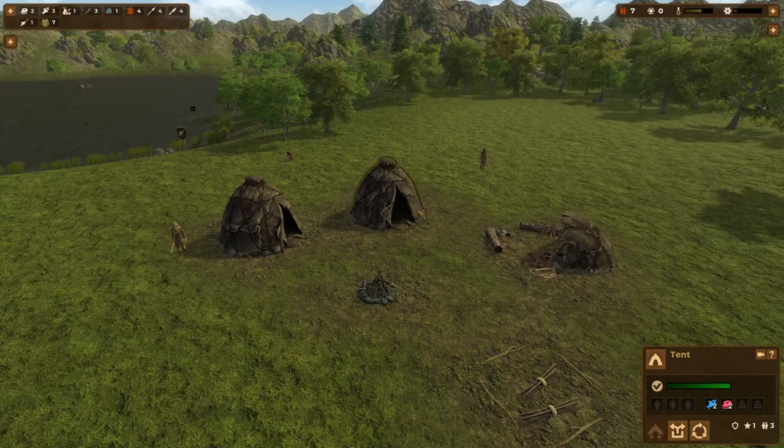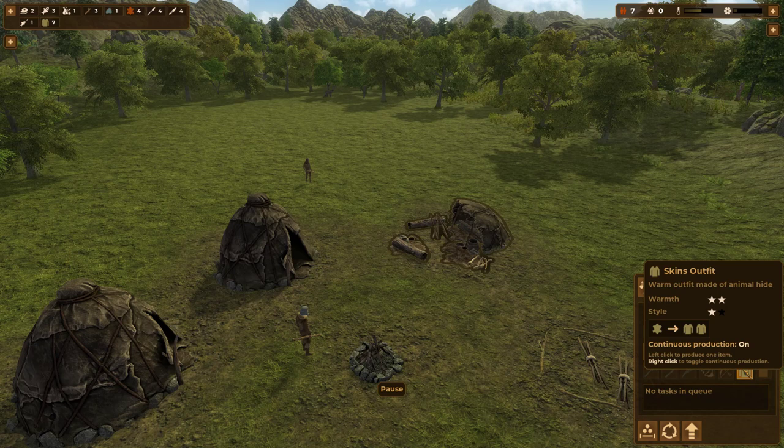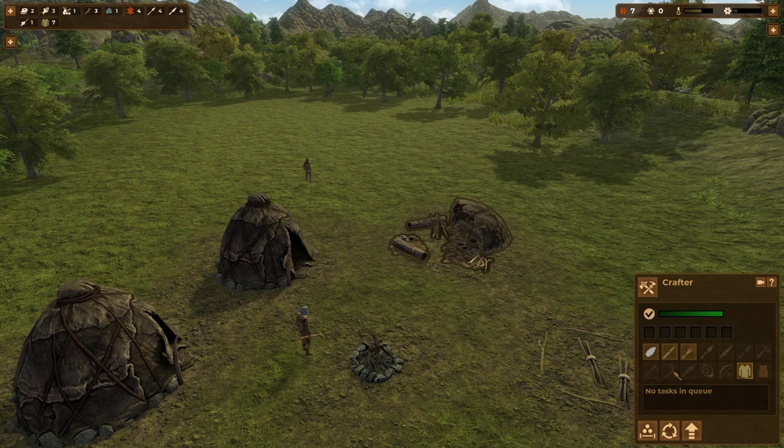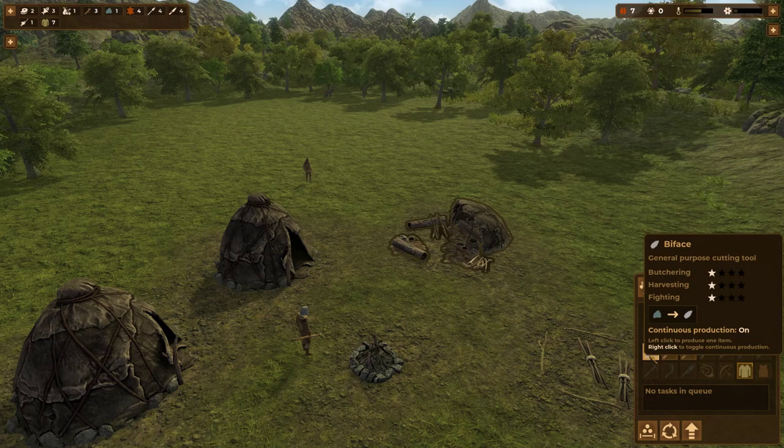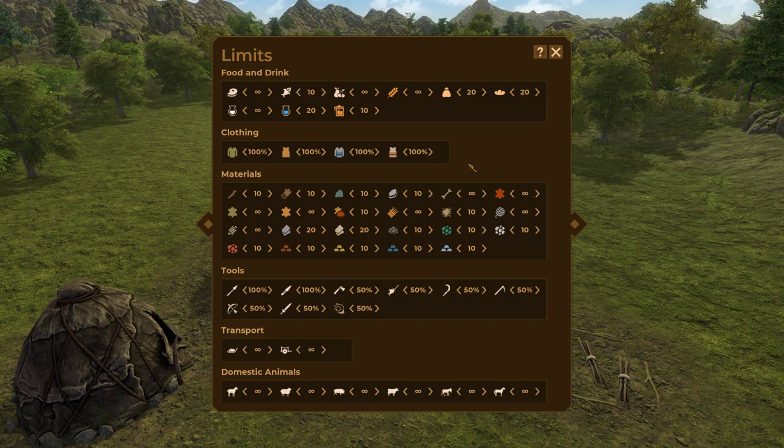Looking at our camp — these tents each fit three people and can store a little food. We've got a crafter station where we can craft skin outfits, wooden harpoons, wooden spears, and bifaces. You can queue jobs or right-click to set automated production — items will be produced until you hit the limit. The limits screen controls those numbers. For raw fish it's an absolute number (default 10), while for tools we try to produce based on a percentage of population — like one spear per person.